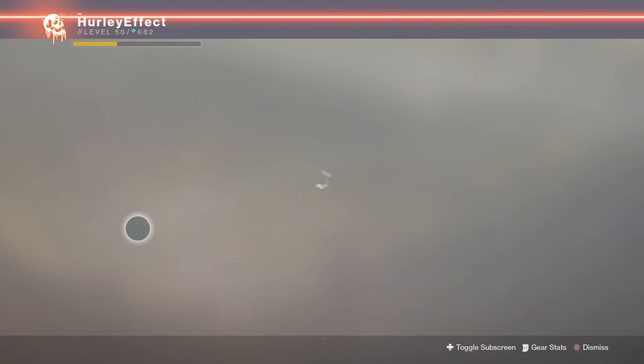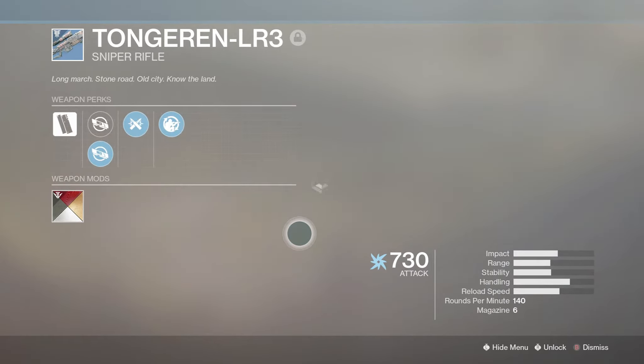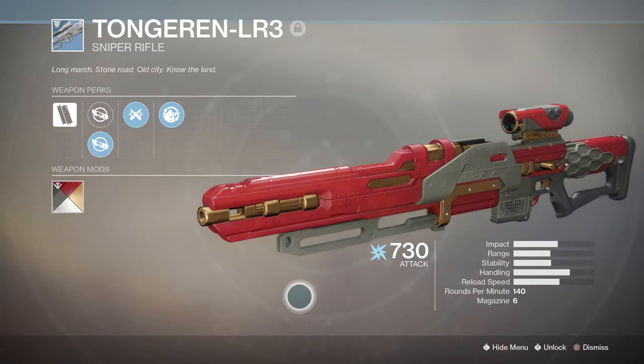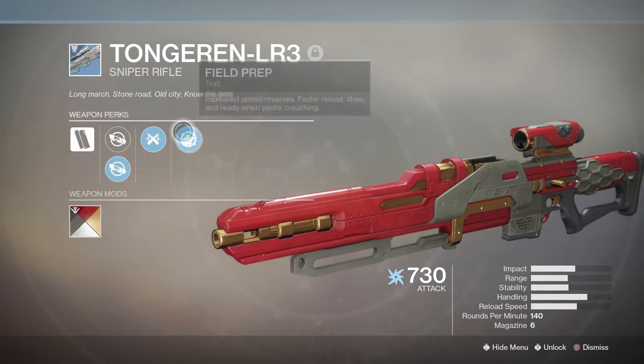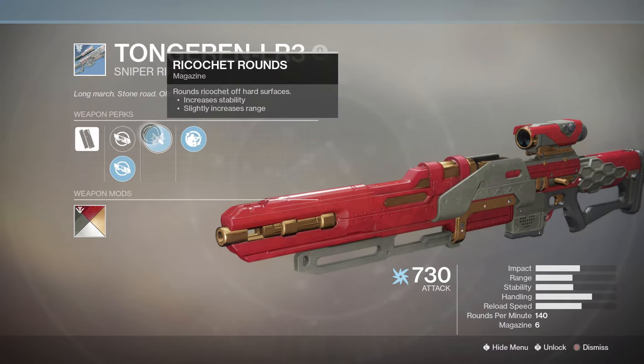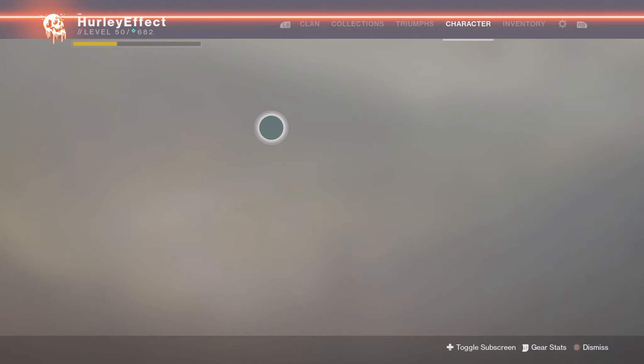The other weapon is the Tongarin LR3, which is a blue weapon but looks like the Revoker. Put a shader on it so it kind of looks more like the part. Static perks again: Field Prep and Ricochet Rounds. Long Zoom and Medium Zoom options - I just use Medium because I hate long zoom scopes.